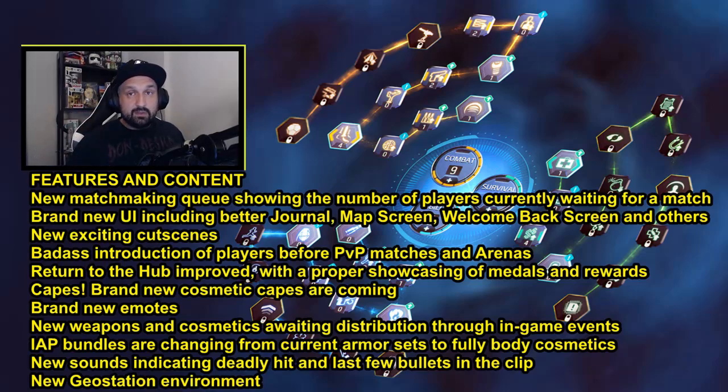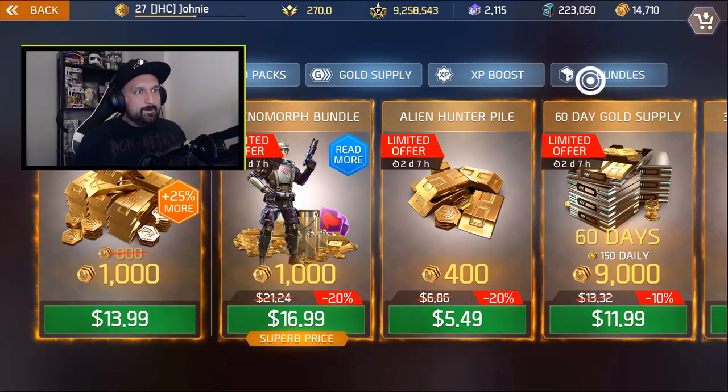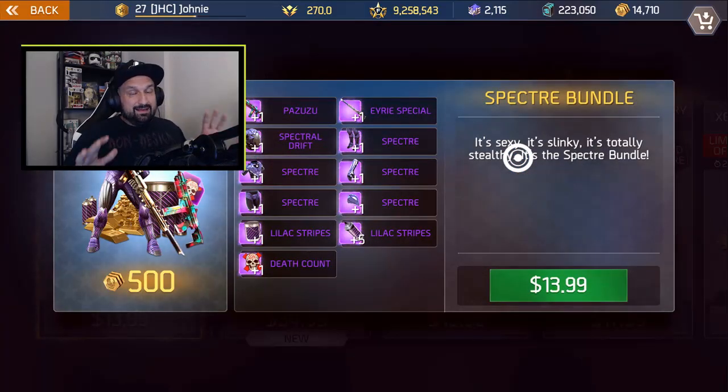I want to look at the last three items on the features and content. First of all, IAP bundles are changing from current armor sets to full body cosmetics. Now that is a surprise to me — they didn't say anything about that, it just popped on the new patch notes revealed today. If you go to the IAP store and you go to bundles, you have all these bundles that were available earlier, like the Spectre bundle, and a lot of these bundles come with cosmetics and armor. But the armor comes with random perks, and there's been a lot of complaints — people are not happy they spent real money and didn't get lucky with their perks. So what they get is a bunch of armor that is not usable. Myself included — I did buy all the bundles just to end up dismantling or selling all the armor, so you end up paying just for stickers and a hat and some paint.